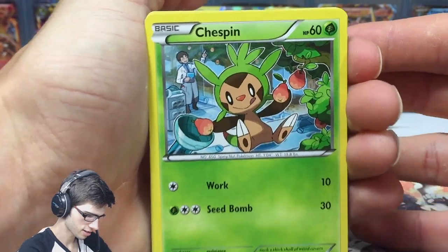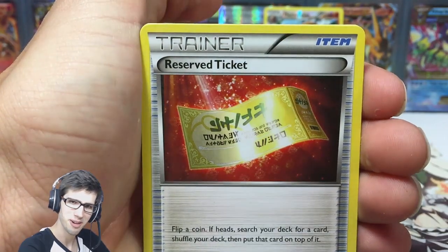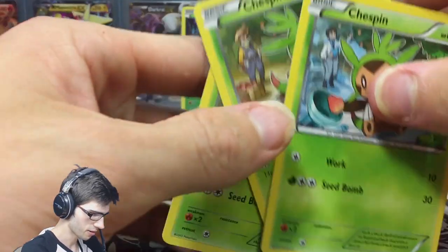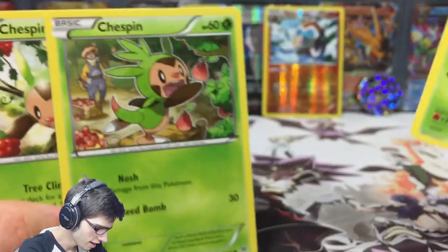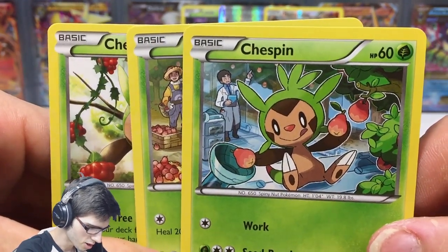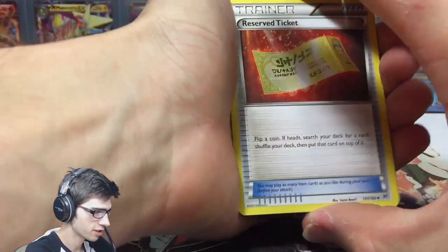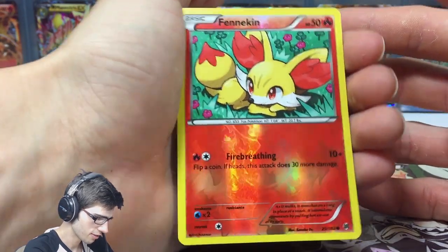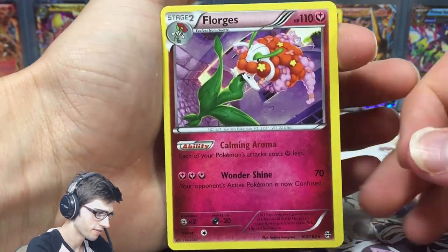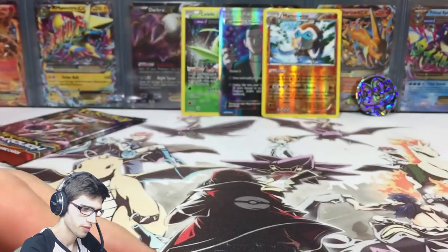Opening the Mega Mewtwo X pack — we got Chespin, Woobat, Rufflet, and then three Chespins in one pack! Let's have a quick look at all three Chespin arts side by side: one trying to grab a berry, one trying to grab another fruit, and one putting fruits into a bowl. Chespin just loves berries! Also in this pack: a reverse Skyla, a reverse common Fennekin with fire breathing, and a Flareon regular rare — not bad, not good, it has Calming Aroma and Wondershine.